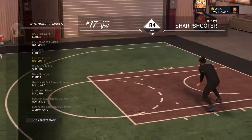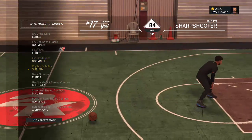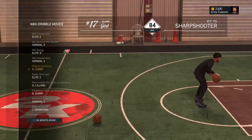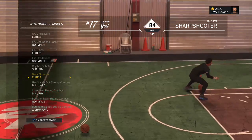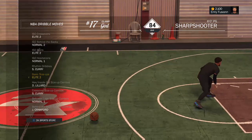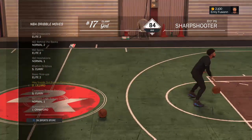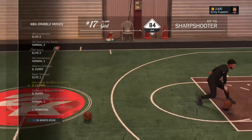For my ISO hesitation I use Normal 1 — this will definitely make some people fall. My rhythm dribbles I use Curry; rhythm dribbles don't really do that much, they basically just run out your shot clock. For basic size ups I use Elite 2 — it'll definitely get some people up on their toes and paying attention to you when you bust this out.